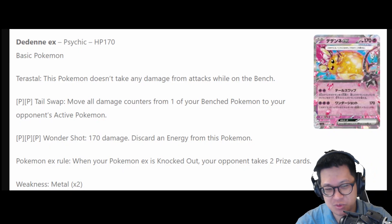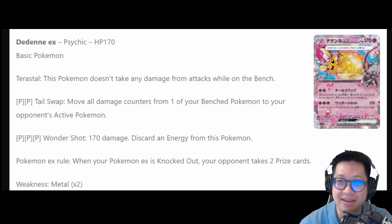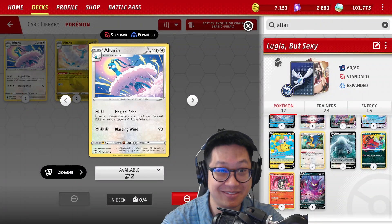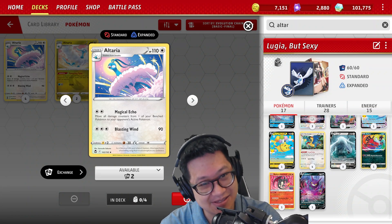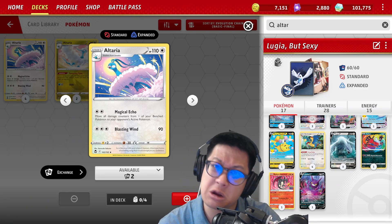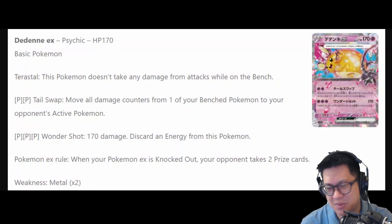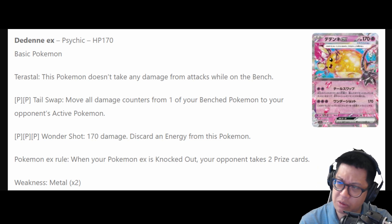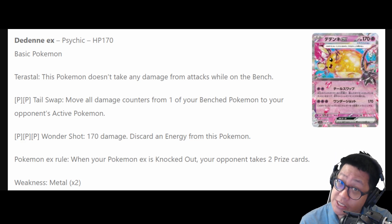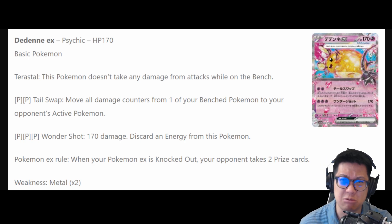Chansey went to medical school and with 2 psychic energies, it can now move all damage counters from one of your bench Pokémon to the enemy. Which is awesome, but we kind of have that right now. Altaria is pretty good for memes and casuals — it has the same attack, only worth 1 prize card instead of 2 prize cards like Chansey — and it's sticking around for another year. Chansey is an easier fit into psychic decks if you have some kind of psychic energy bonus and want to heal a lot of damage from your psychic Pokémon. It may have a niche. It is worth 2 prize cards though, and that is a downside.